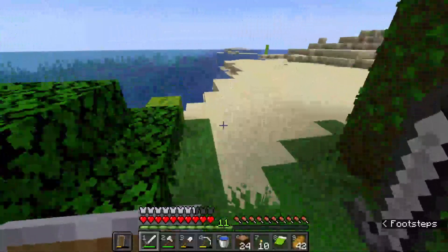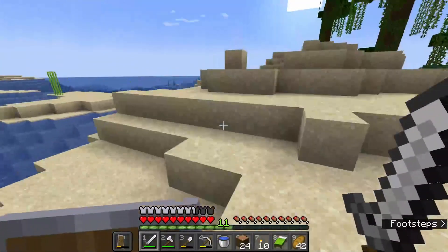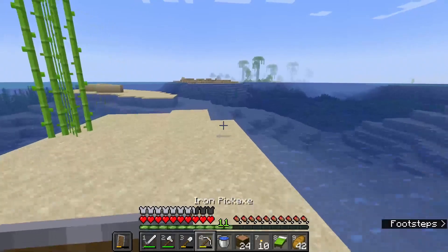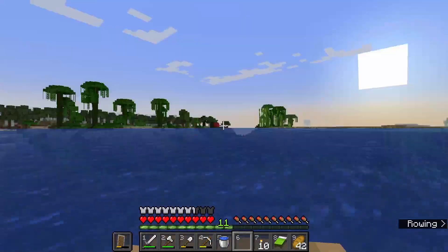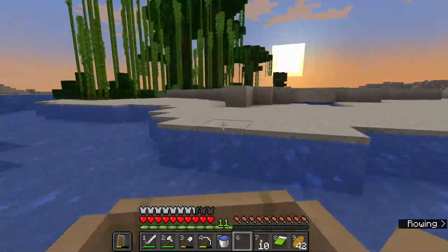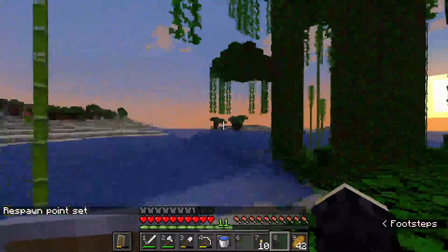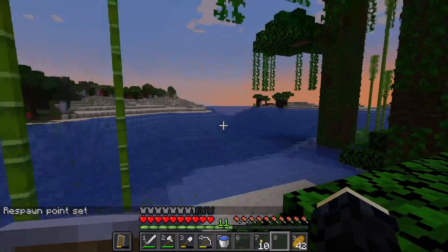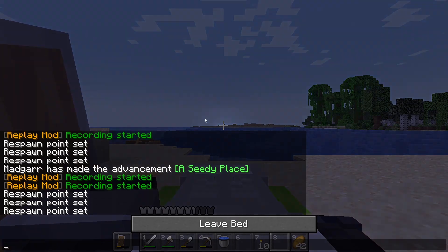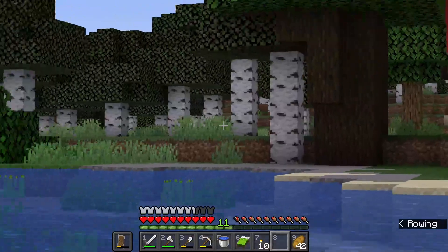We can always come back here once we have Fortune — we can just put it on a hoe, right? Oh, there's even more jungle over there! Dark oak! Yes yes yes yes yes yes! I want dark oak. Oh wait, there's dark oak over here — how did I not see that?